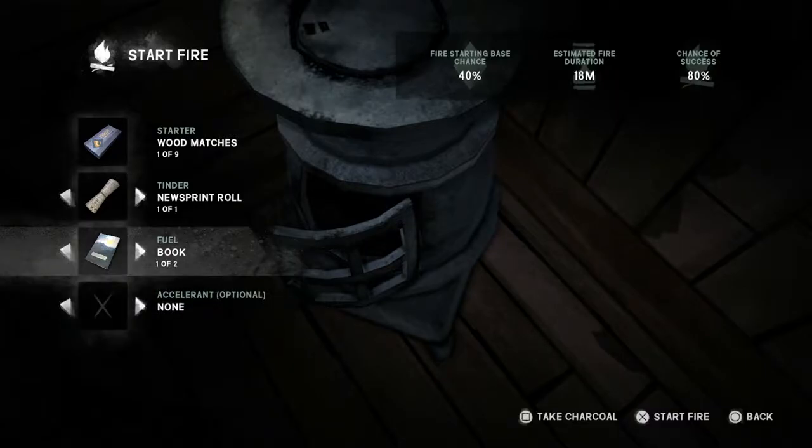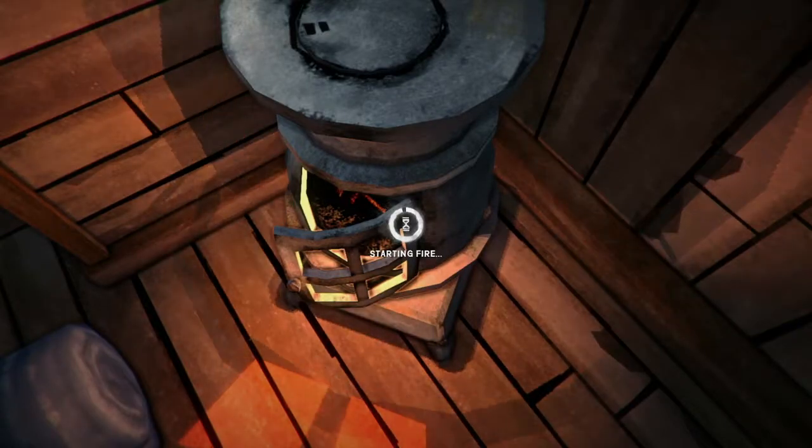So we've got wood matches, newsprint roll, and the book. To start the fire, we just press X. There we go — very nice.